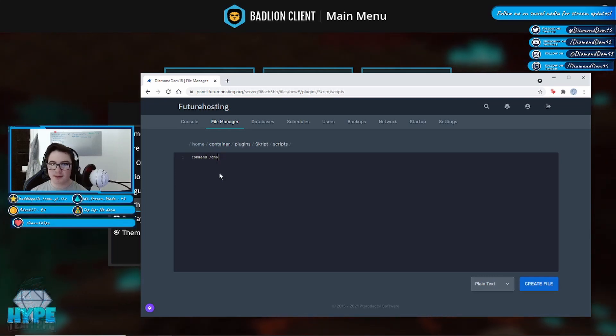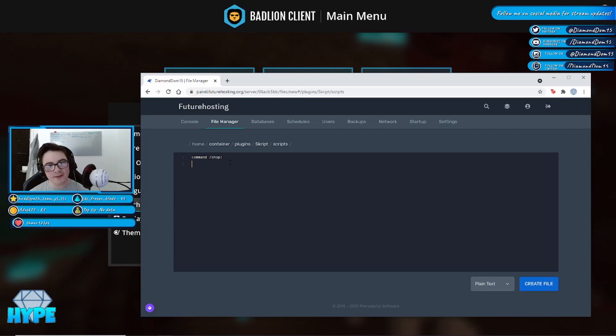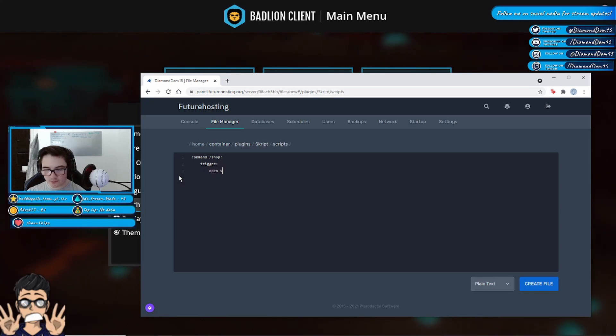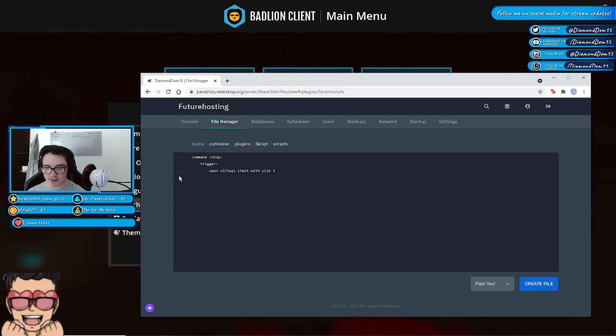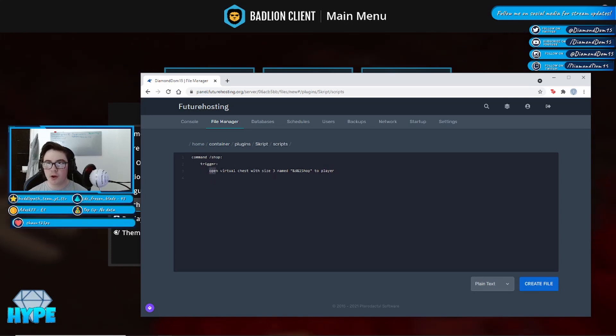As per usual, you start off with the command, which we're going to do: command /shop with a colon on the end. Then four spaces in you want to do trigger, and again four spaces onto that and you want to do open virtual chest with size three named — and we're going to name it with some color — named shop to player. So that'll open a virtual chest with the size of three named shop to the player.